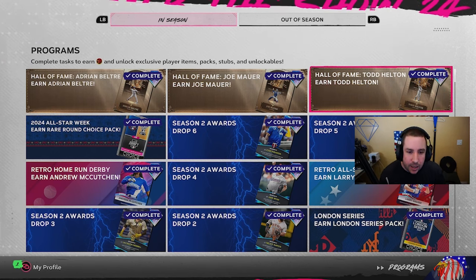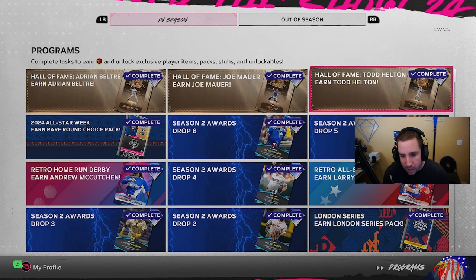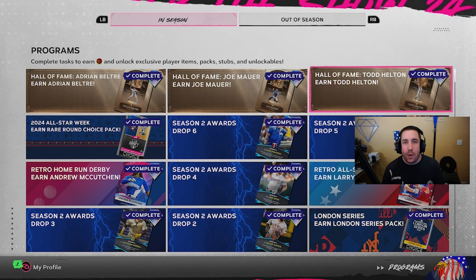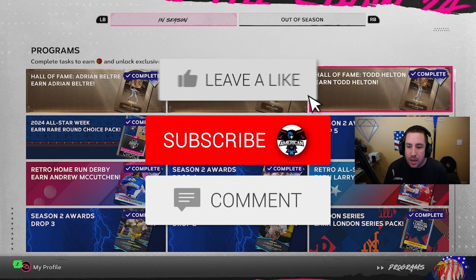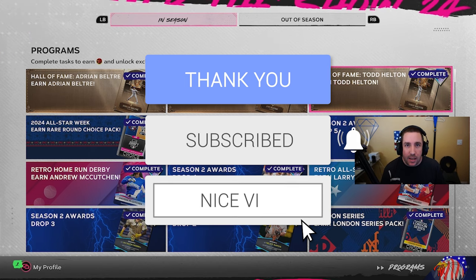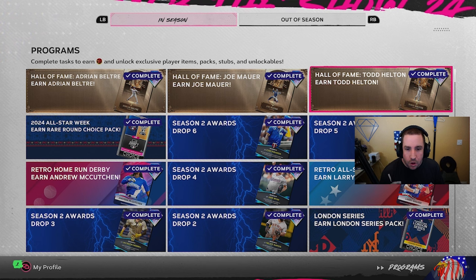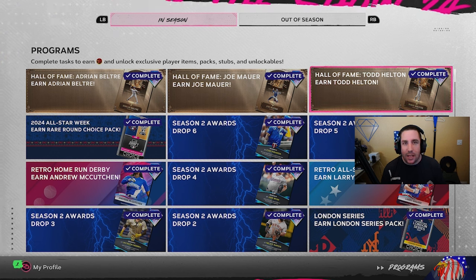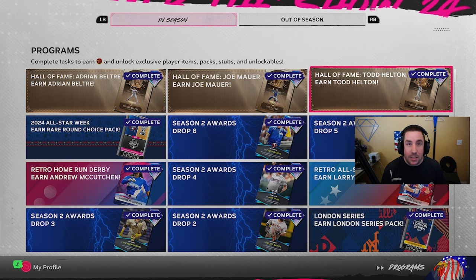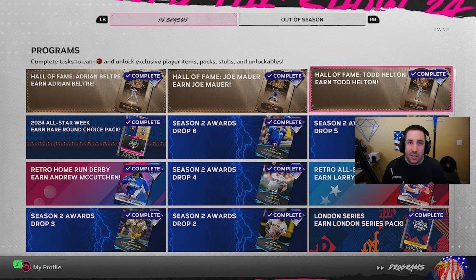We've completed all of the Hall of Fame programs in MLB The Show 24 and we're going to show you how we did that so you can do it too and save yourself time. Subscribe if you're new, like the video, leave a comment down below — which one of these guys do you want most on your team? Is it Beltre, Mauer, or Todd Helton?